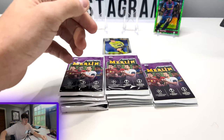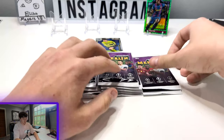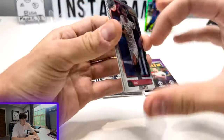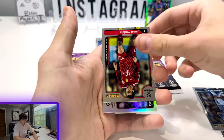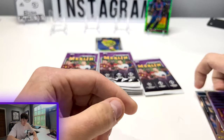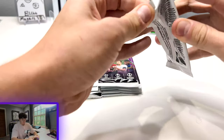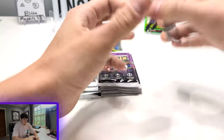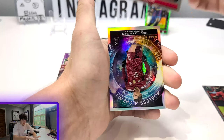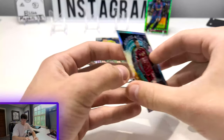Dominic Soberschle. Another refractor, possibly an auto. Pedri EU23 Stars insert. Losing track of what pack we're on. Vanderson — oh, that's sharp looking. Ageless Alchemy Robert Lewandowski. That looks very nice.